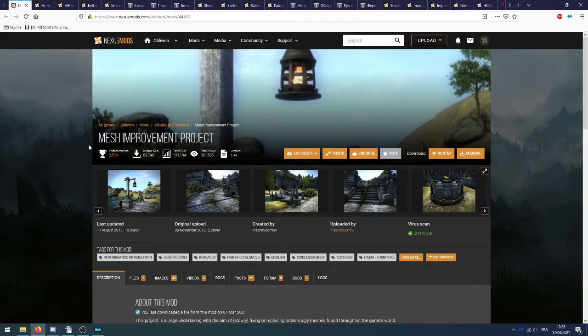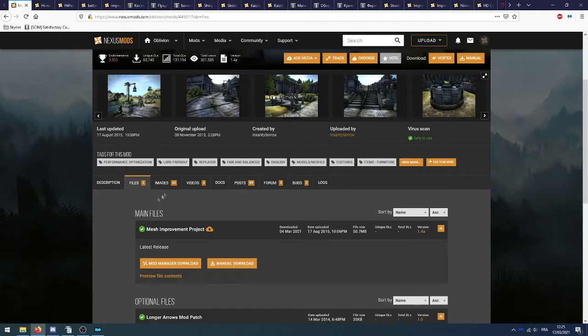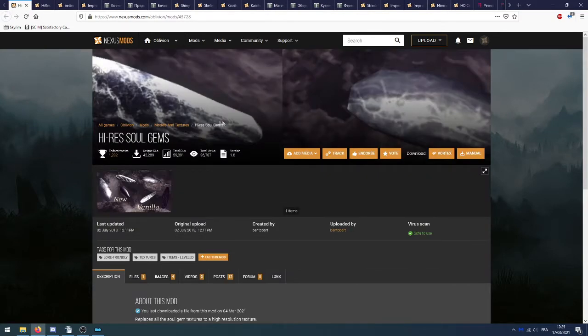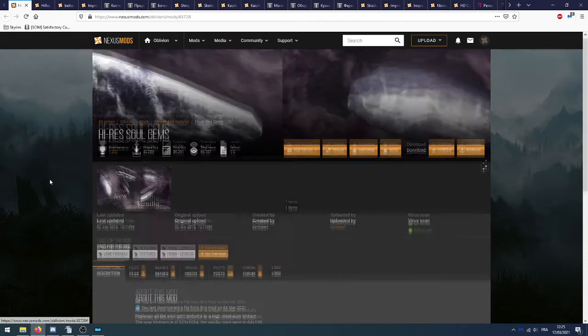On commence tout de suite par Mesh Improvement Project. C'est le même principe que pour COBL et IRM : on prend juste le fichier principal, Mesh Improvement Project. Ensuite on va télécharger IRS Soul Gems, qui est une retexture pour les gemmes spirituelles.